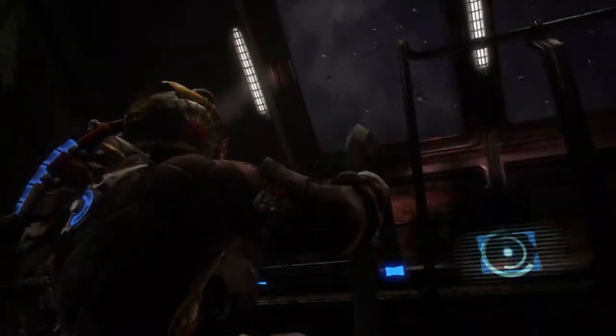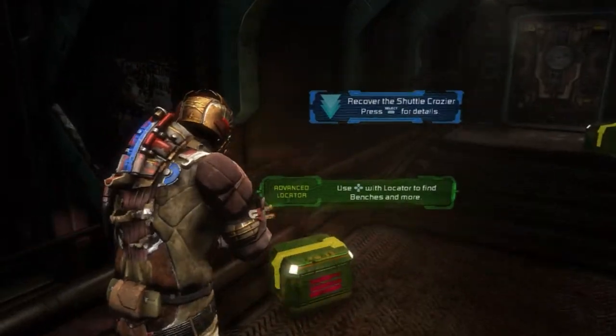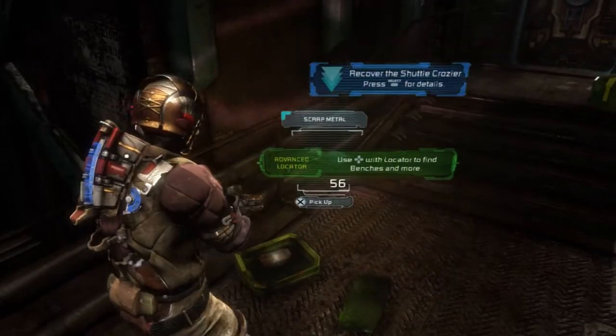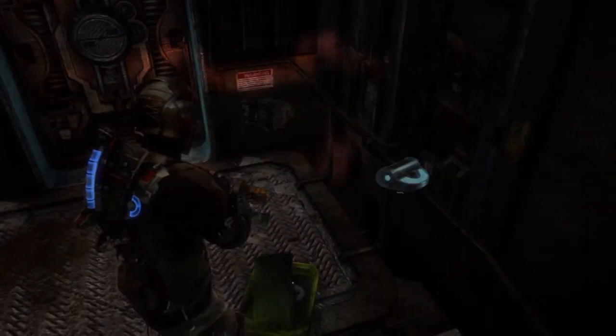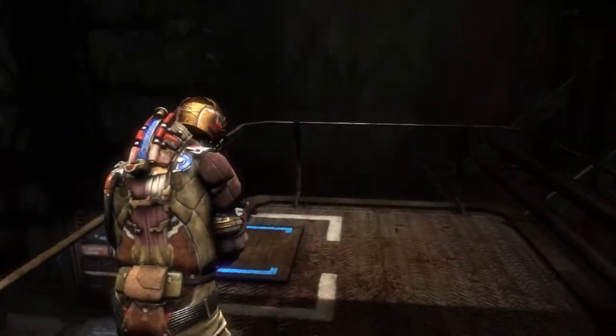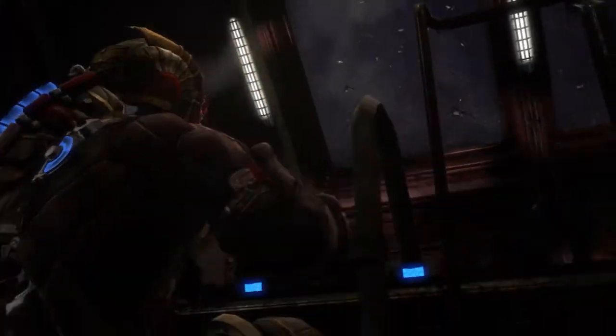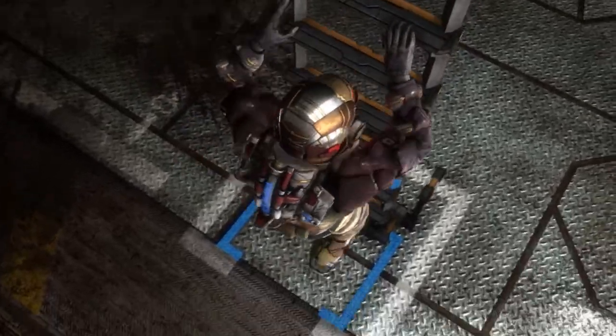So we're going to go outside. Remember, there's a workbench in here, so we can actually upgrade stuff now if you want. Okay, let's go do that real quick. Blueprints — did we get any blueprints? No, we didn't get any blueprints since last time. We got supplies, but we didn't get any blueprints.